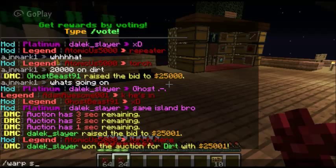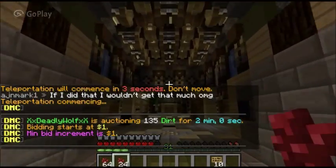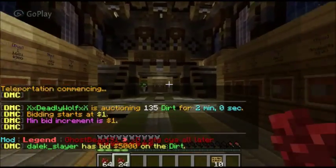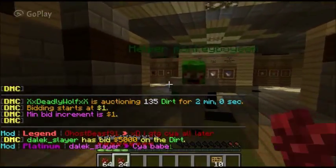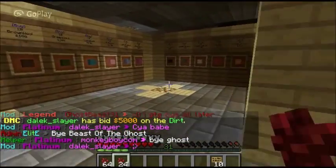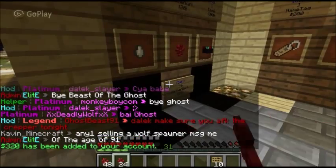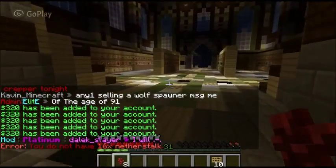Let's go to the shop and then we'll go enchant that diamond pickaxe. Let's go right over here and sell some nether wart. Get paid. Some good money.